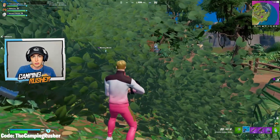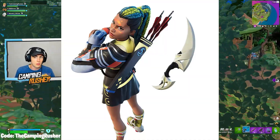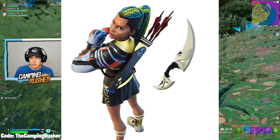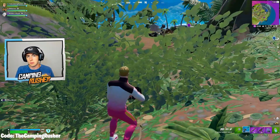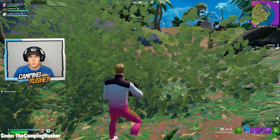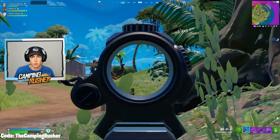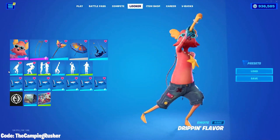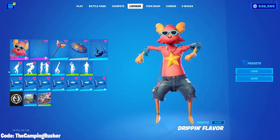Thanks to everyone using code CampinRusher in the item shop — it helps more than you know. Here's a full image of the Terrabound variant for Kari and her cosmetics. This was related to the Galaxy Cup. We were debating whether the variant would be for the Galaxy Cup Android winners only — nope. It's coming to the item shop soon, and you'll be able to get both this variant and the original. So no OG special variant. Sorry to the Android guys who won the Galaxy Cup.